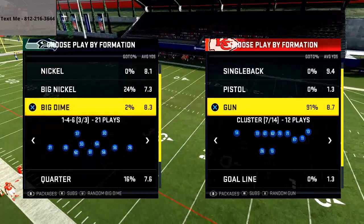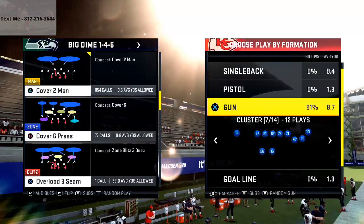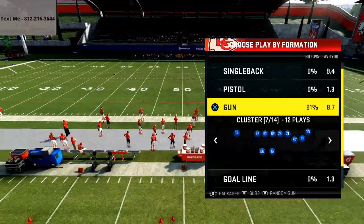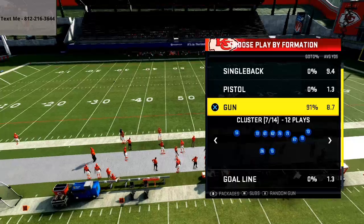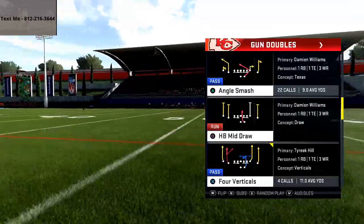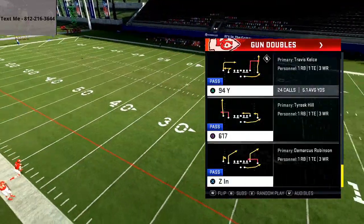Now there are two specific types of cover four that we're going to cover. We'll come back to cover four palms later on. We're going to talk specifically today about cover four drop from a three down lineman set. The reason is because I think it's the most effective defense in the game. So we're just going to come out in some random play — it doesn't really matter the play that you run. We're going to talk about a universal concept.